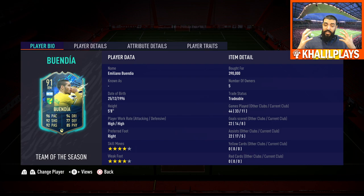Emiliano Buendia: 5'8", high/high work rates, right-footed, four-star skills, four-star weak foot, 11 games played, eight goals scored, and five assists. The first thing I want to get into is the high/high work rates — I didn't actually feel like these affected him too much. His positioning was pretty good in the games I used him; I didn't feel like he was out of position a lot. The four-star skills and four-star weak foot are lovely to have.